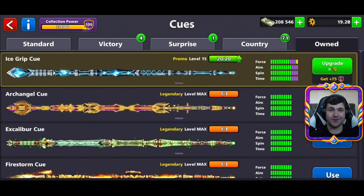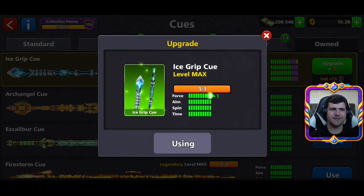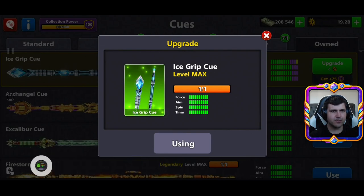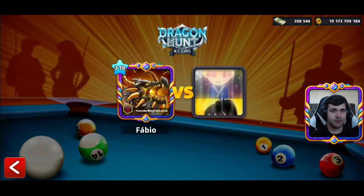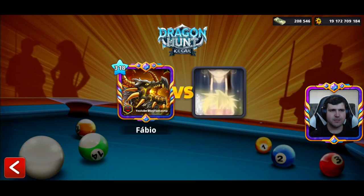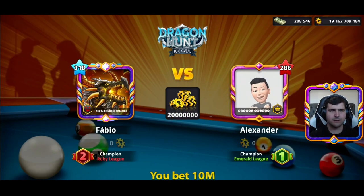A lot of work, guys! And now the maximum level — level 16, level max! Screenshot — I deserve that. We got more power collection. I was already at power collection 100, as you could see in my last video. Now I have one more cue at the maximum level, and I will try to play with 10 million coins here in Dragon Hunt Ice Cave. 10 millions — let's go!